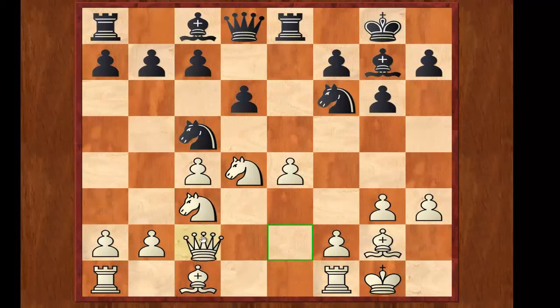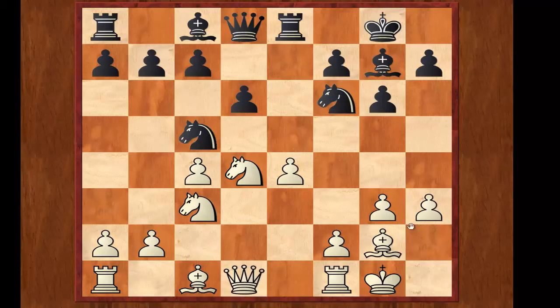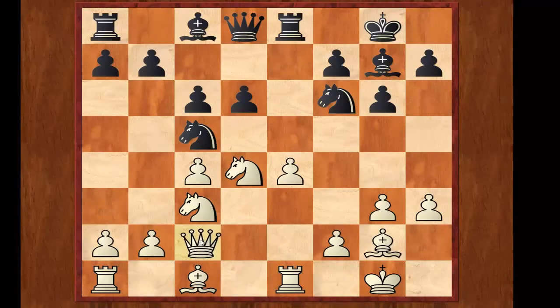On the other hand, the very desirable Qc2 fails to Nxe4, Nxe4, and the d4 knight is loose and can be picked up. Hence, I played Re1. He continued with c6 and over here I quickly played Qc2. Of course, to make this move you need to know the opening theory and I was well versed with it. The main point is that now I defend the e4 pawn and my next moves are Be3 bringing the other rook to d1.